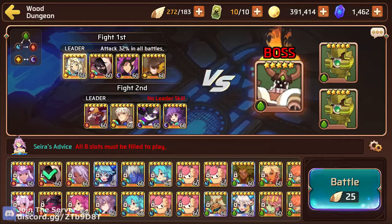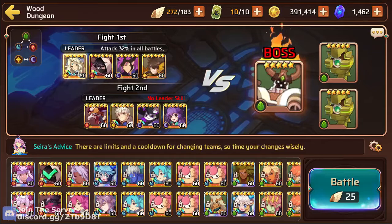You'll notice that my light Verde isn't even maxed out level, so that just goes to show how little damage this wood colossus does without his attack up buff.